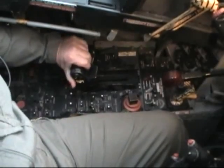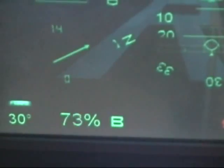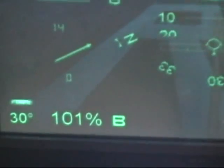The next step is to push your throttles all the way forward to the maximum power position. The power indicator on the screen will now indicate maximum thrust.